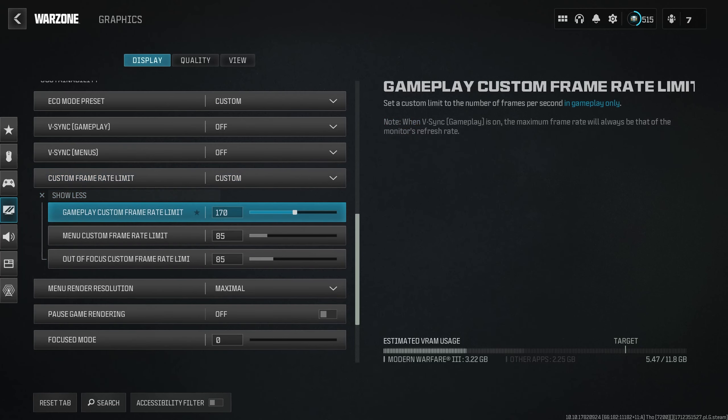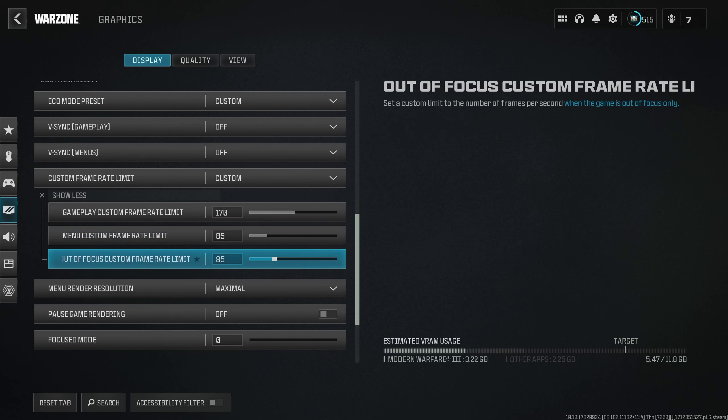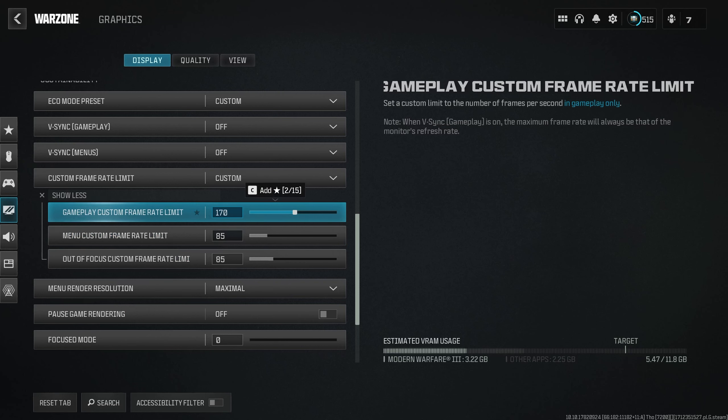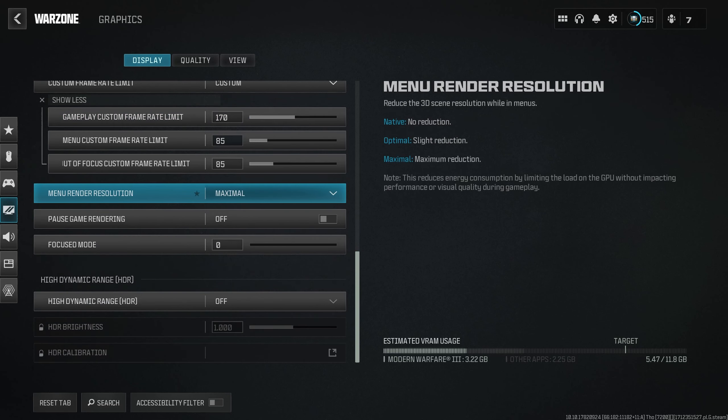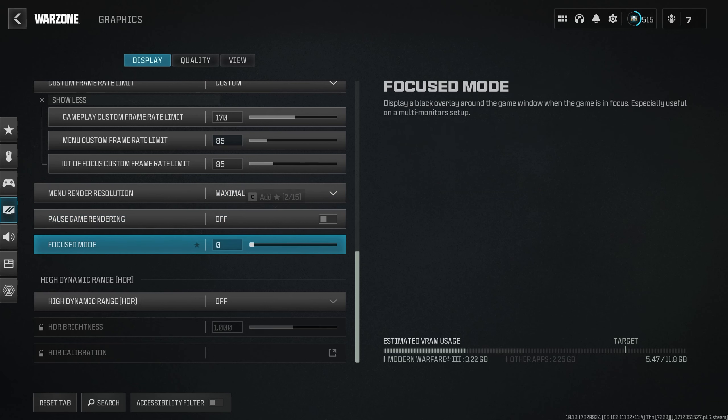I would recommend setting a frame rate cap for Gameplay, Menu Custom Frame Rate, and Out-of-Focus Custom Frame Rate, so your computer doesn't have to work as hard when you're in the menu. I have that set to 85 FPS, and then once I'm in-game I get up to 170 FPS. Menu Render Resolution should be on Maximal — it just changes the quality of objects in menus, which doesn't really matter. Pause Game Rendering and Focus Mode are both off.